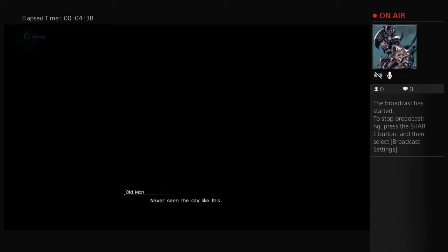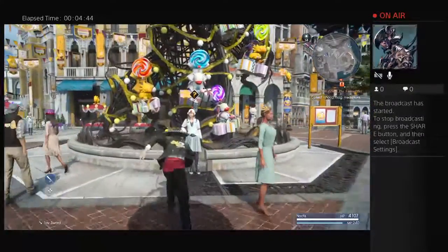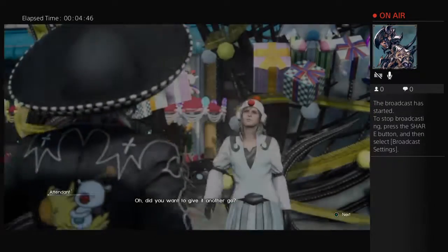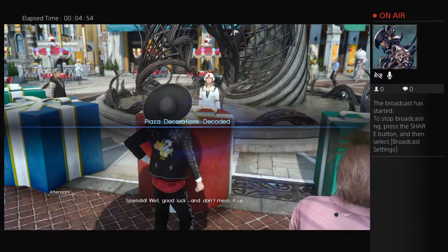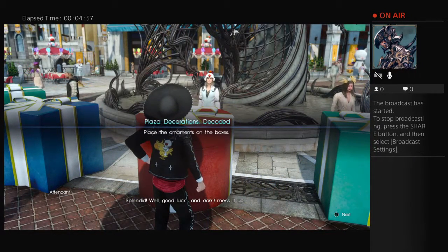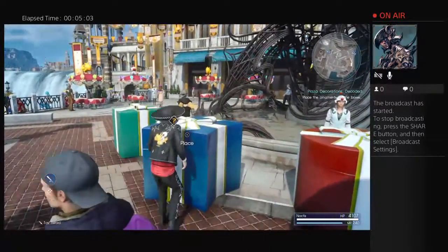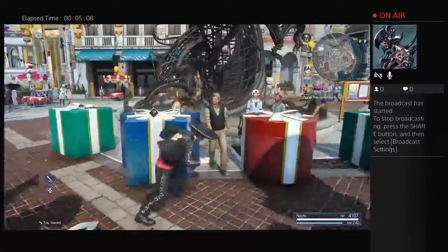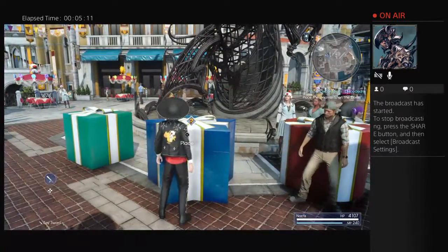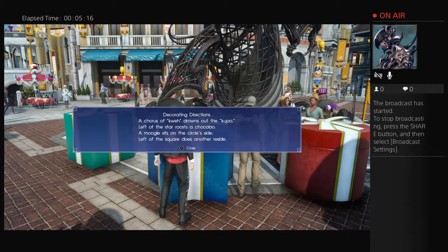And then to move on to the final one here. This one kind of took me a bit, but pretty much the same concept. Now the difference is that there are five boxes, so kind of difficult to figure out — it took me longer than I showed it, to be honest. The order it's supposed to be in: 'A chorus of quiet, drawn by the Kupo' — so that was the first Kupo. It's gonna be more Chocobos and Moogles. 'Left of the Star Rooster Chocobo, Immobile Six on the circular side. Left of the Squared does another side.'